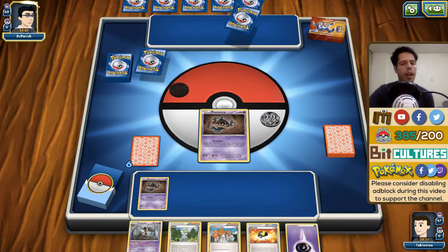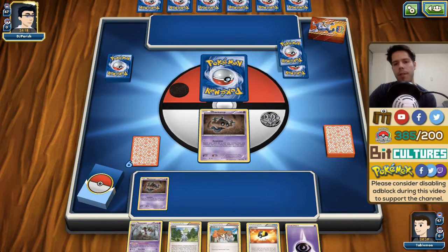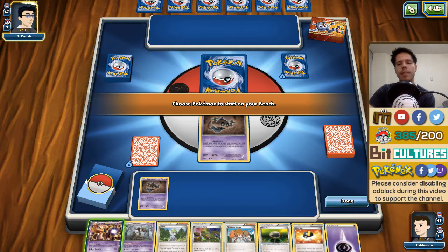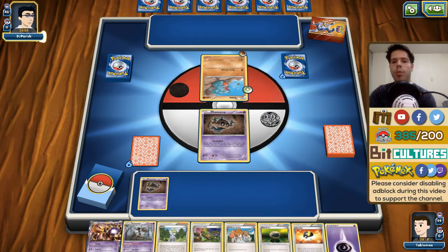We have a three-card hand, and there's the rest loading in. We're actually up against a Fighting deck, which is really nice. Rare Candy probably means either Garchomp or Garchomp-style matchup — both of which I'm fine with. My opponent did mulligan three times. It is a Garchomp deck, so we have natural resistance — he will never be able to one-hit KO our Trevenant. We will Item lock him from turn one onwards since I have the Ascension, meaning he won't be able to use Rare Candy.